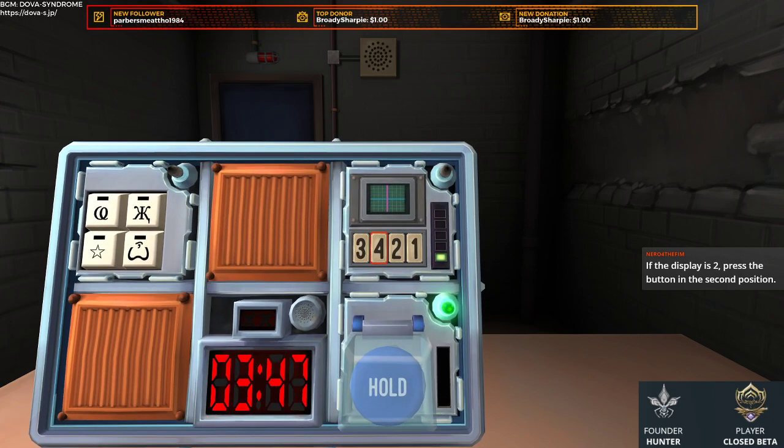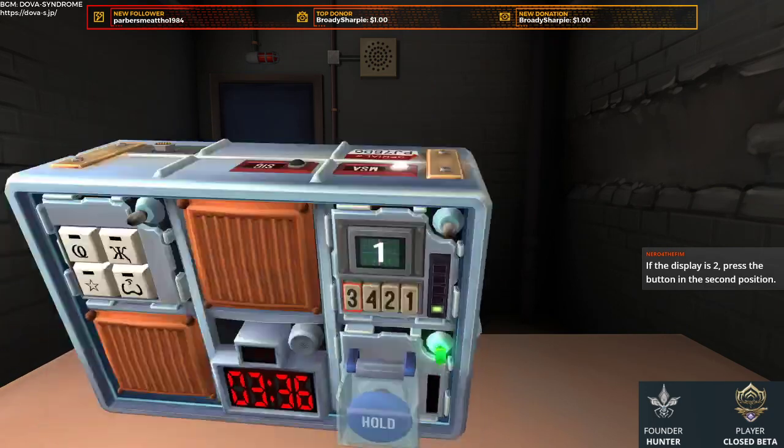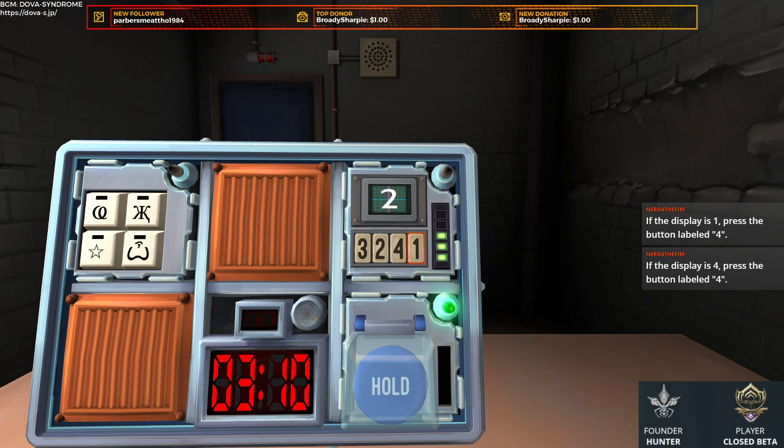Roger. Now the display is 1. There's only one battery. Serial number ends in 6 — press the button labeled 4. Got it. Now it's displaying 4. If I need to press 4, just bracket 4. Now it's showing 2, so 2 should be second position.